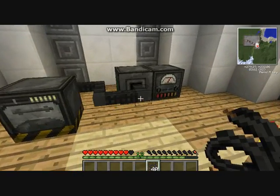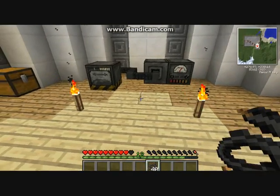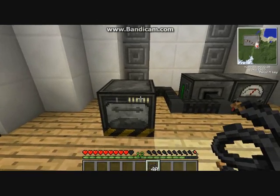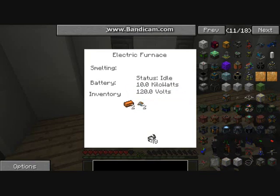This is the basic setup. You stick your coal in there — it's a lot more straightforward when your textures are working. The coal fills up the battery, and then you just put whatever you want to smelt into your electric furnace. It just has one input slot and the output comes out the other side.